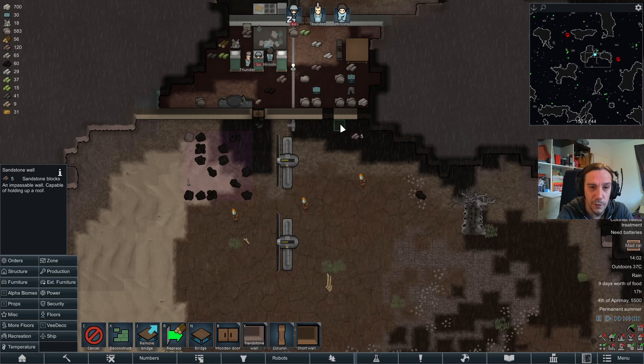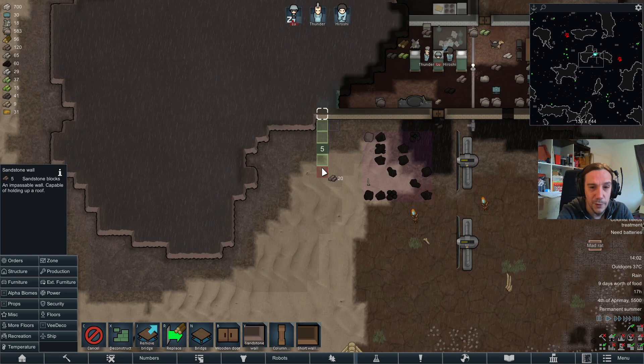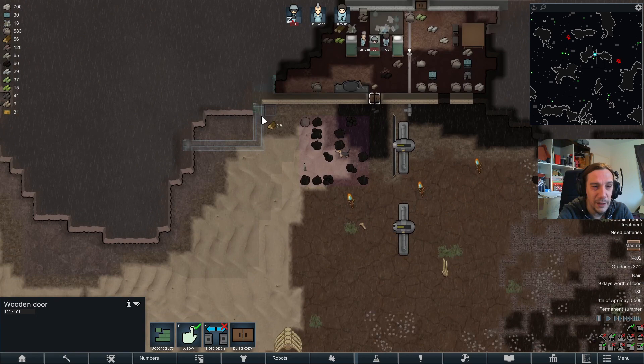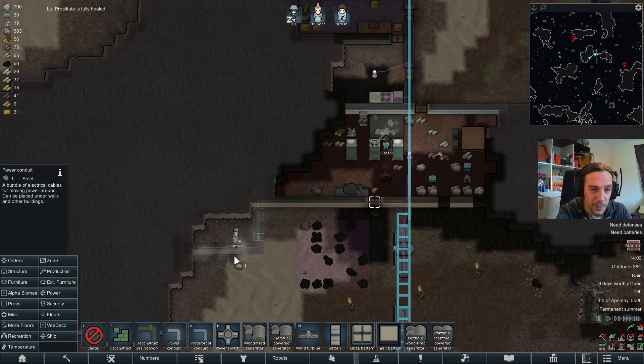Sandstone wall — oh no, I can't do that here, of course. That's the first time I actually stopped myself from destroying my power sources. I'm proud of myself — every other time I forgot that wind turbines need open space around them and I just ruined it every time.